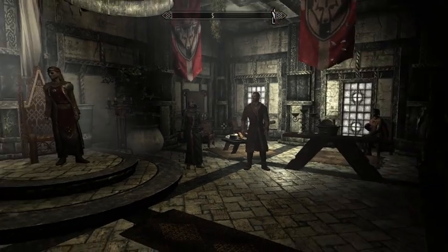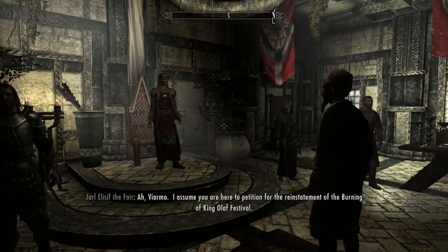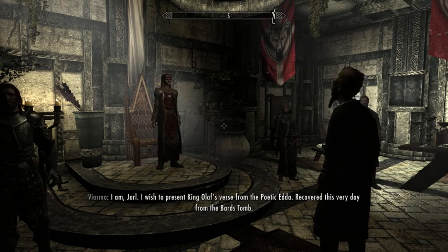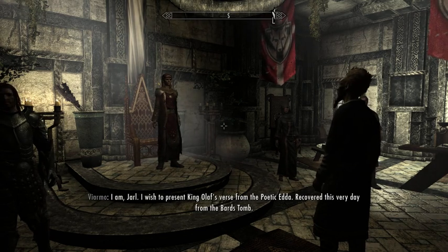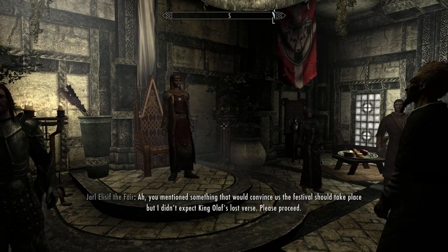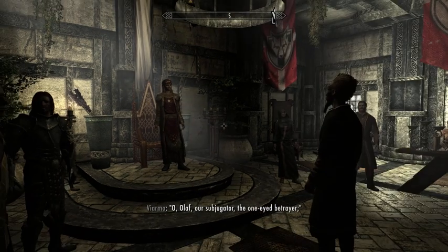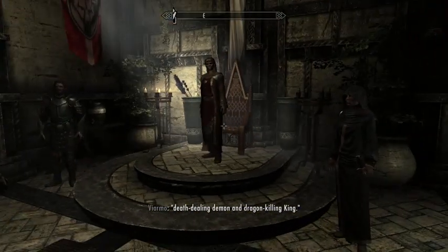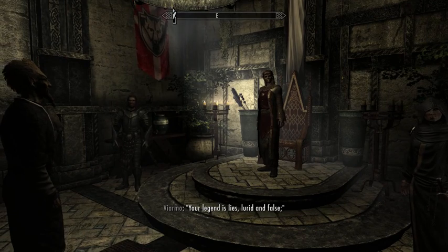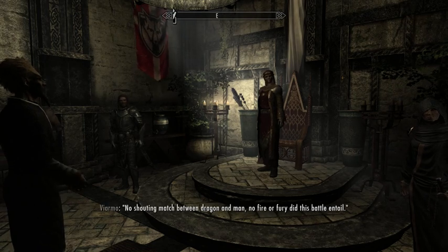There are actually plenty of high elves in the game. Now the Jarl is presenting herself. 'I assume you are here to petition for the reinstatement of the burning of King Olaf Festival.' Viarmo says: 'I wish to present King Olaf's verse from the Poetic Edda, recovered this very day from the Bard's tomb.' 'You mentioned something that would convince us the festival should take place, but I didn't expect King Olaf's last verse. Please proceed.' The poem reading begins. It's a bit slow when you're trying to do a let's play, but it's actually pretty good as a story.